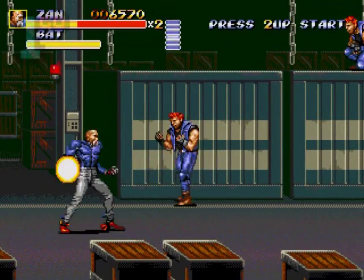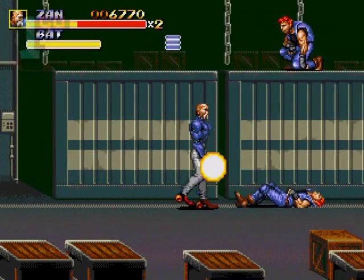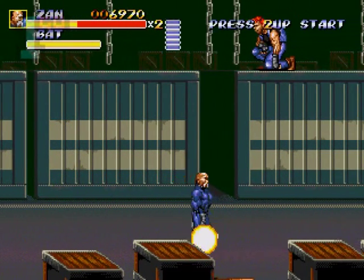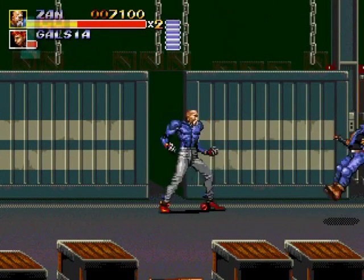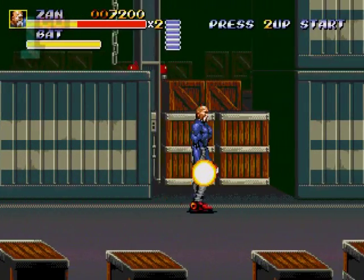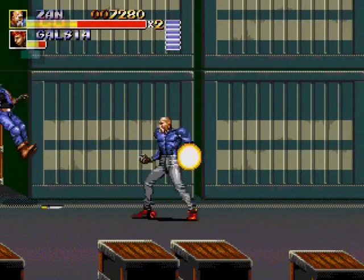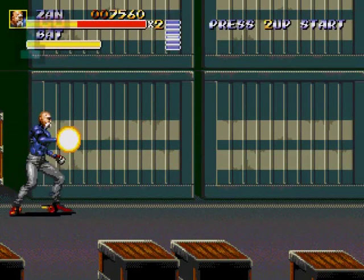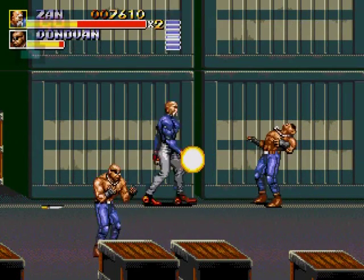Zan seems to convert weapons to pure energy, which is a cool trait - I wonder if it's just because they couldn't be bothered to fit animations with a weapon in his hand. Still, I'm not complaining, it works for me. I hate those little dudes with knives who come charging at you. Let's confiscate that knife. And in this one, unlike Streets of Rage 2, you can't pick up a weapon if you've already got one.